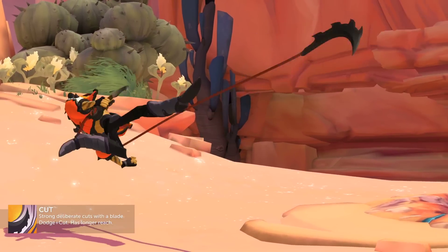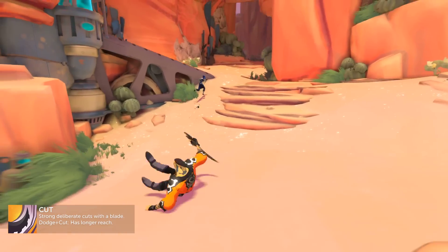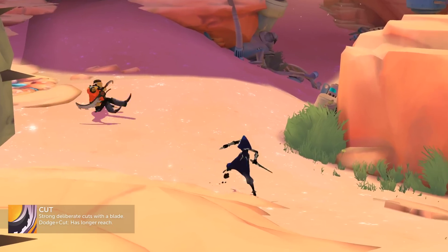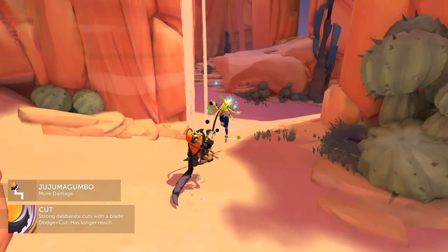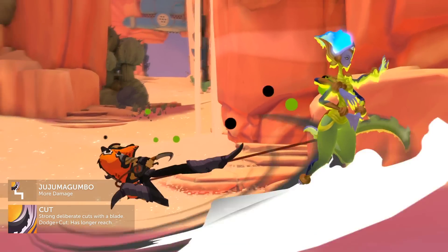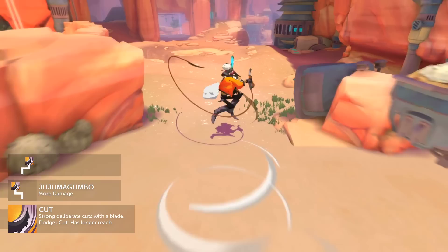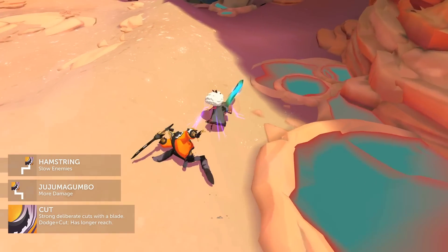Cut — Ramsay's basic attack. Perform strong, deliberate cuts with his blade. Dodge attacks have extended range. This can be upgraded to Juju Mogumbo, reducing the cooldown of his juju fruit skill with each attack for more frequent poison and benefits to its upgrades. Or Hamstring, causing dodge attacks to inflict slow, making it easy to keep up with a fleeing foe.